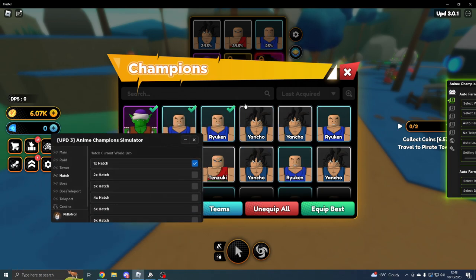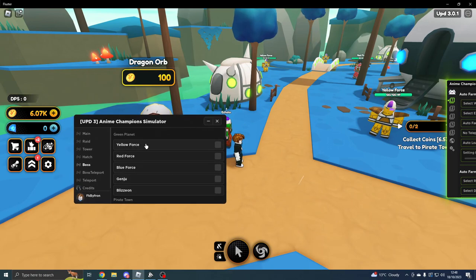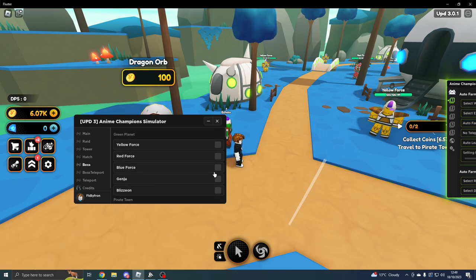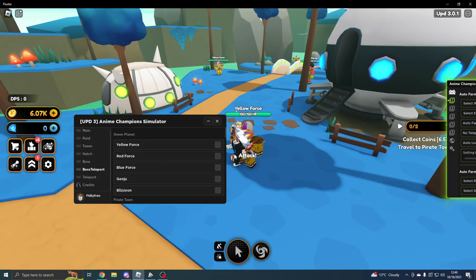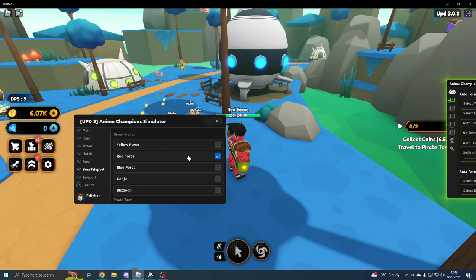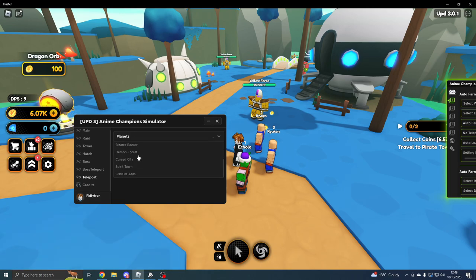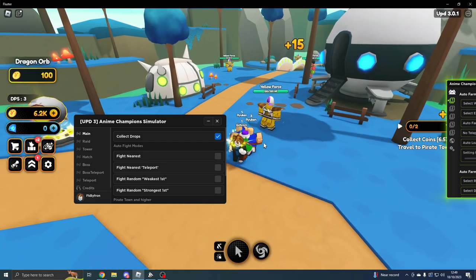On the Boss tab, for Yellow Force, Red Force, Bully Force, Genju, and Bliseon, it gives you all the different planet names. Spirit Town has all the different bosses, same as Green Planet. I'm not high enough level to actually do a boss fight. You can also Teleport to the Boss. On the Teleport tab, you can teleport to all the different planets — pretty self-explanatory.